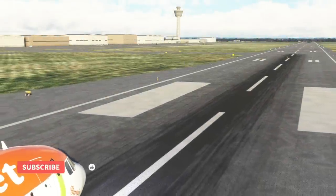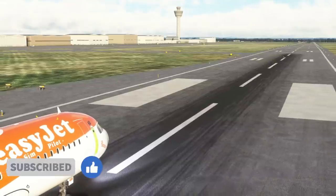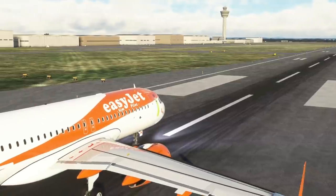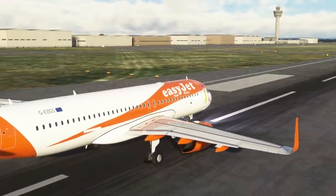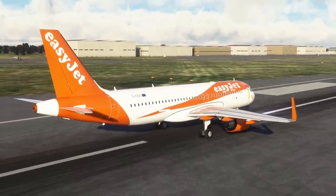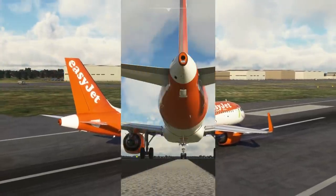Hello friends, followers and channel members, welcome to another video here in Microsoft Flight Simulator. In this rather fun video we are going to be showing you how you can perform some base training, circuit training, in the Airbus A320NX. What this is essentially is a series of touch-and-go's that new flight cadets have to undertake before they can become type rated on the Airbus.